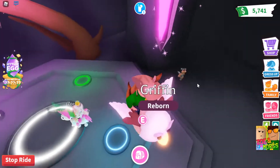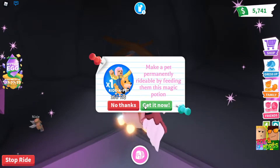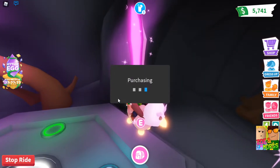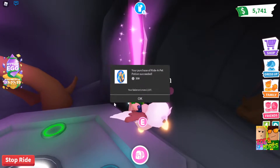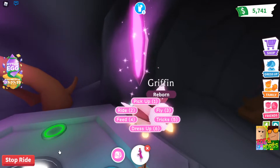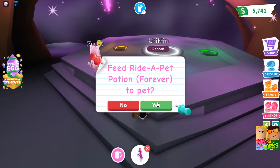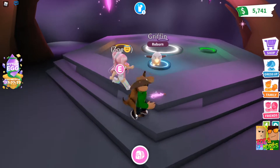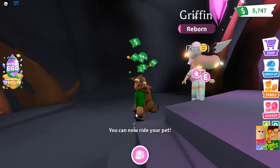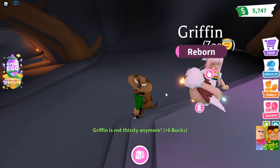Is he rideable? I didn't make it rideable, so I have to buy it. I'm just gonna buy the rideable bit. So the bottle was the shape of a unicorn — the potion. Now it says reborn, so I have to go back through the whole process to turn into adult again.